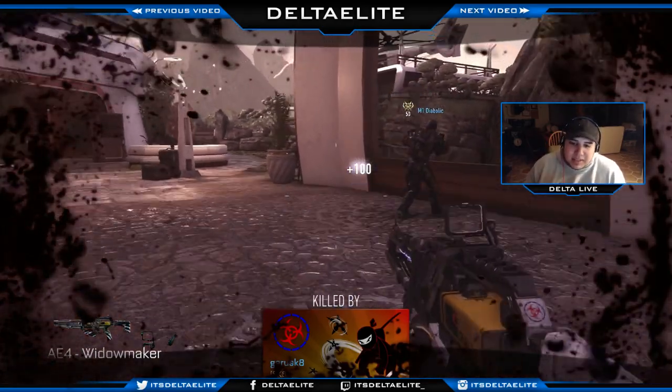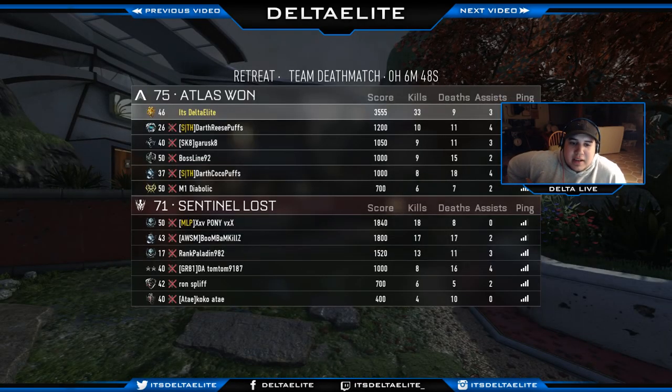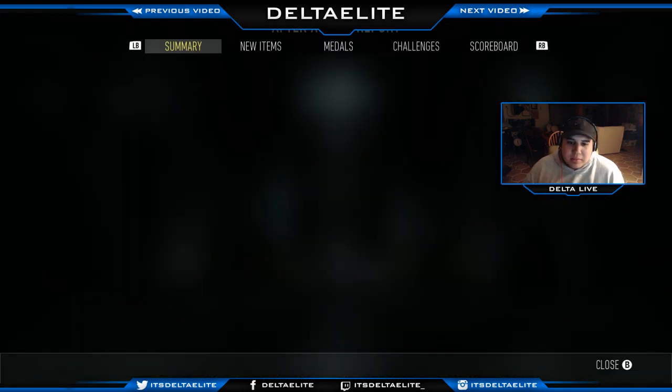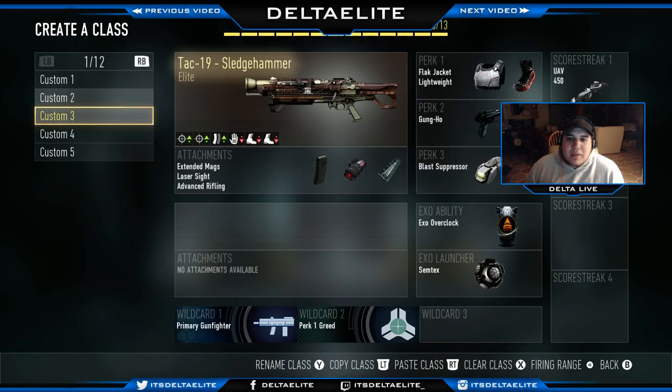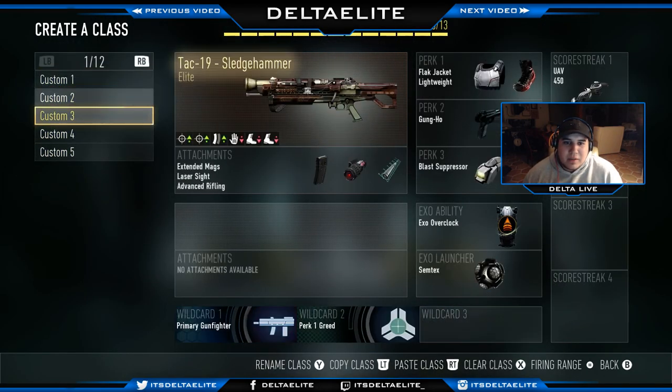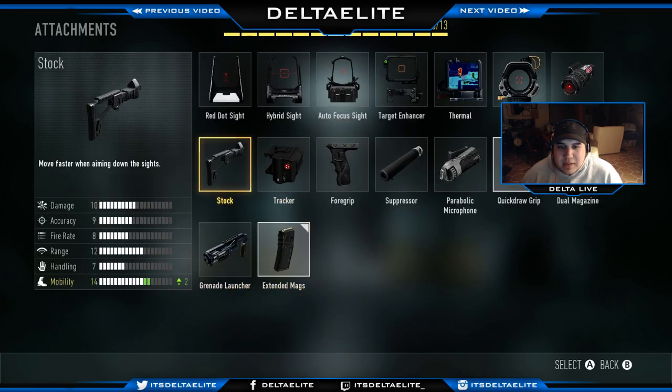I'm telling you guys, this gun is good. If you enjoyed today's video please leave a like — I really want to start this series and I need your support behind it. I want to do something different, I don't want to be like other YouTubers doing Elite Weapons. Here's the class one more time: AK12 Feeder — plus three in the clip, minus two handling. Quick Draw, Extended Mags, Toughness, Hardline, Low Profile, Overclock, and a bunch of streaks. You don't have to run four scorestreaks — you can swap one out for Stock or Foregrip.